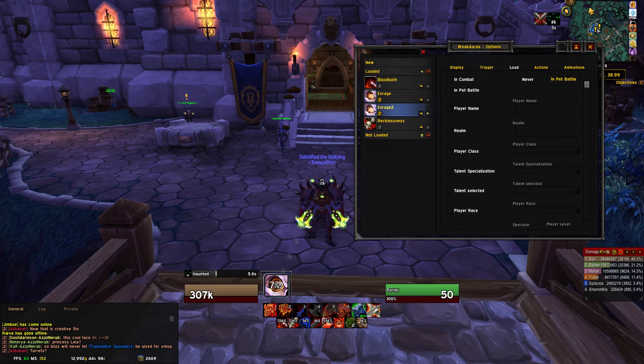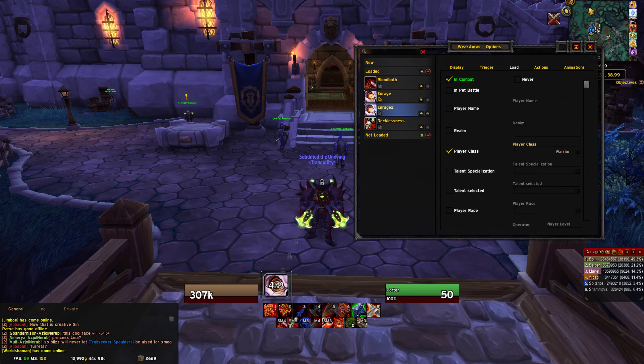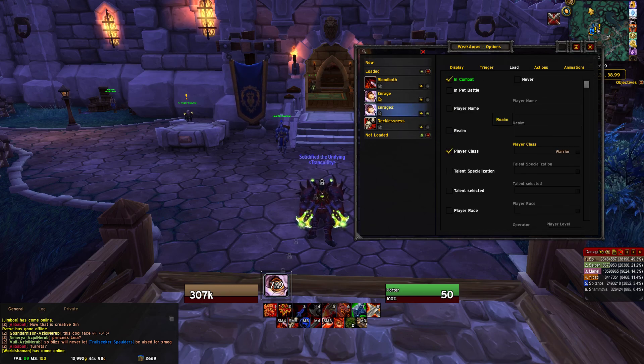Go to Load. You can set it to show in combat — I'll set it up to show in combat because I don't like stuff cluttering my screen. It's for yourself so you don't have to go through all the group options. Set Player Class so if you switch to your Warlock instead of your Warrior it won't show the wrong aura. You can also set Talent Specialization — drop down and choose the tier and number in the tier.